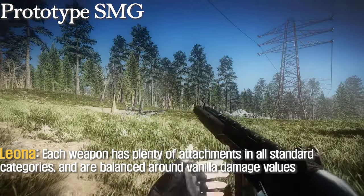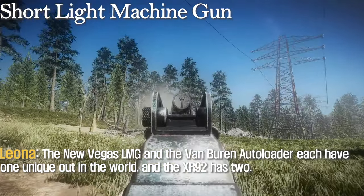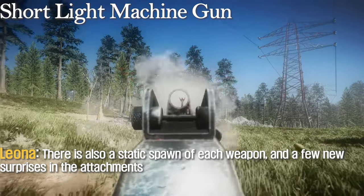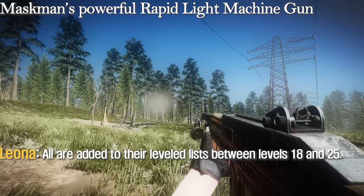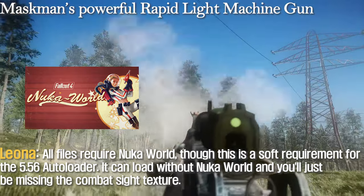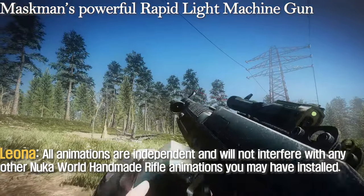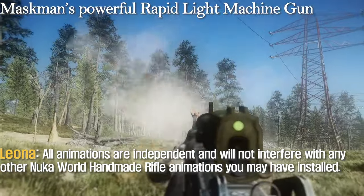Each weapon has plenty of attachments in all standard categories, and are balanced around vanilla damage values. The new Vigas-LMG and the Van Duren auto loader each have one unique spawn out in the world, and the X-Army 2 is too. There is also a static spawn of each weapon, and a few new surprises in the attachments. All are added to their leveled lists between levels 8 and 25. The 5.56 auto loader can be used without the nuclear war requirement, and all the animations are independent and will not interfere with any other nuclear world handmade rifle animations you may have installed.